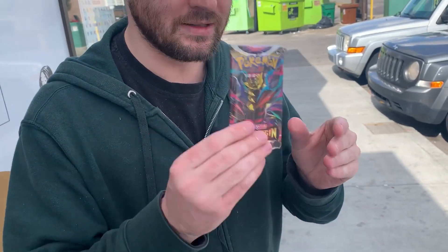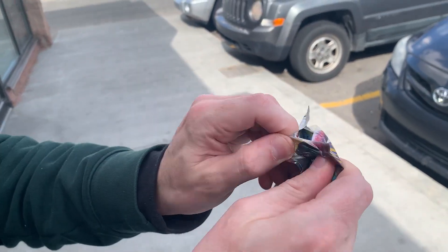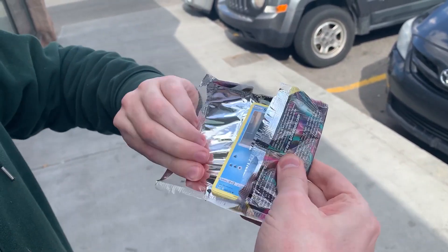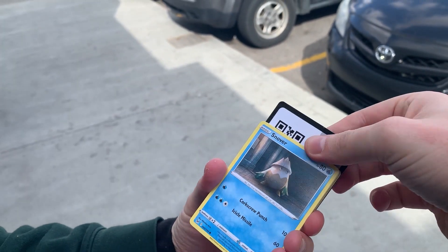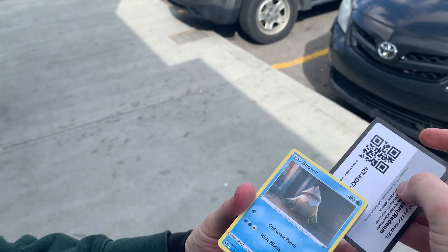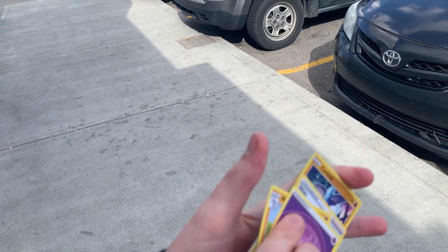Lost Origin — we got Giratina on the front here. We are outside Olympic Sports Cards and Games here in Southeast Calgary. Will we get the Giratina? Let's do it. Opening this beautiful Sword and Shield pack, one of my favorite sets from the Sword and Shield era. This one you actually do have to do the pack trick — there's a code card for you guys, you can redeem it. Let's put that off to the side and do it.